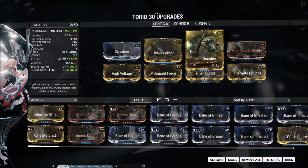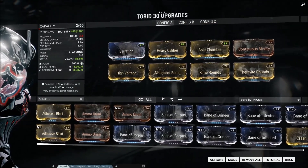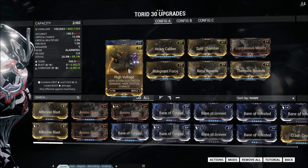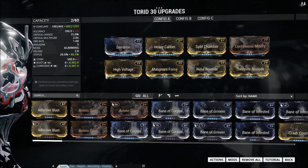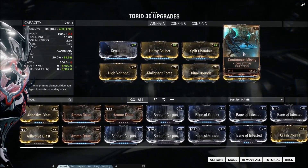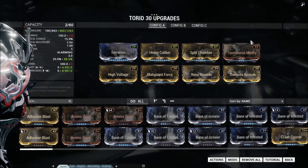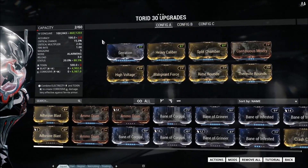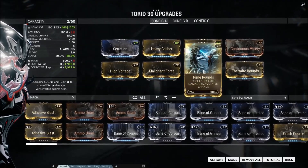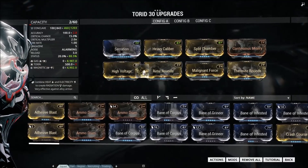I've put all four of the dual stat mods on, along with Serration, Heavy Kellon, and Split Chamber, as status procs are only affected by base damage on the weapon — the elemental damage from these four mods actually won't affect them. Most people go for a pure damage build on the Torrid with all of the pure elemental mods.